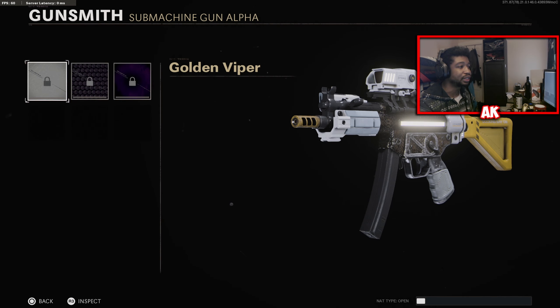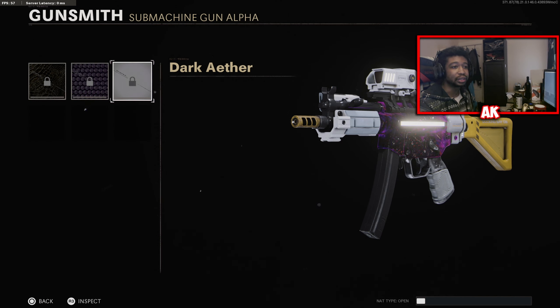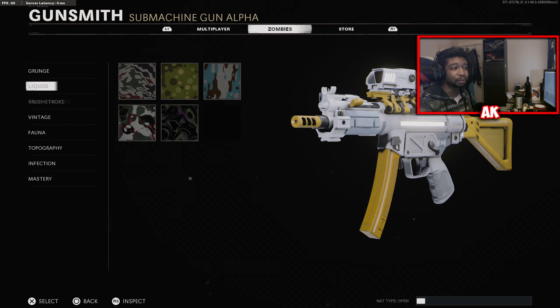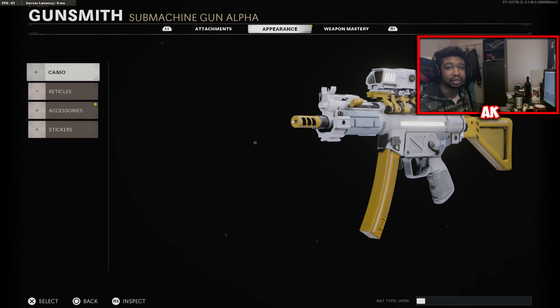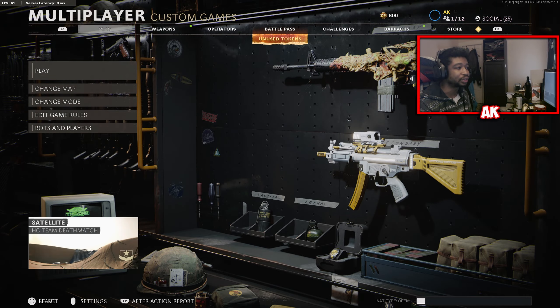For you Zombies grinders, here it is with your Golden Viper Camo, Plague Diamond Camo, and also the Dark Aether. Honestly, I'm impressed — all the Mastery Camos look really nice on these weapons. We're going to jump into a private match and showcase how these look in-game, and then jump into a pub match so you guys can see the Acid Tracer effect on enemy players. Let's jump right into it.